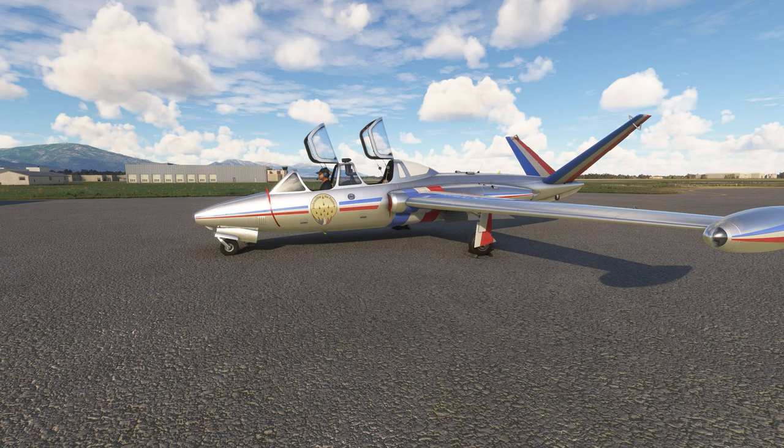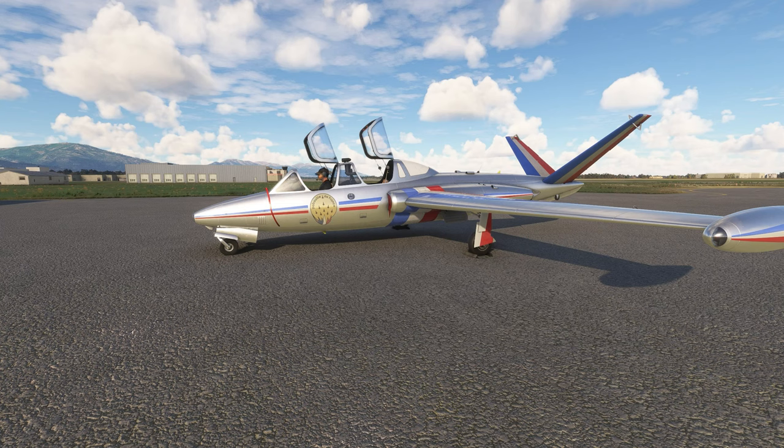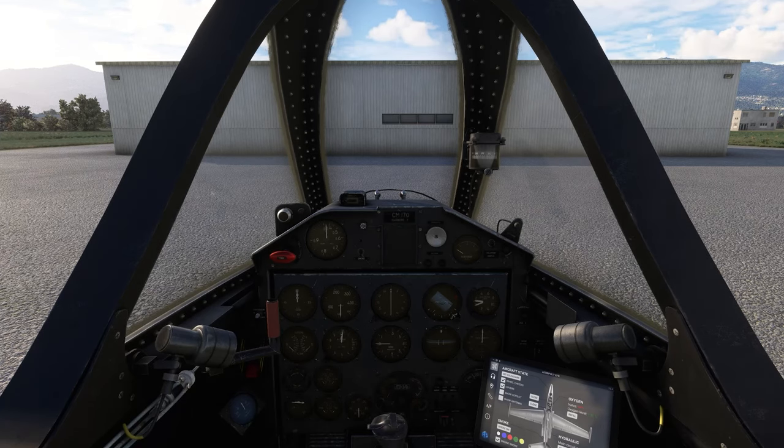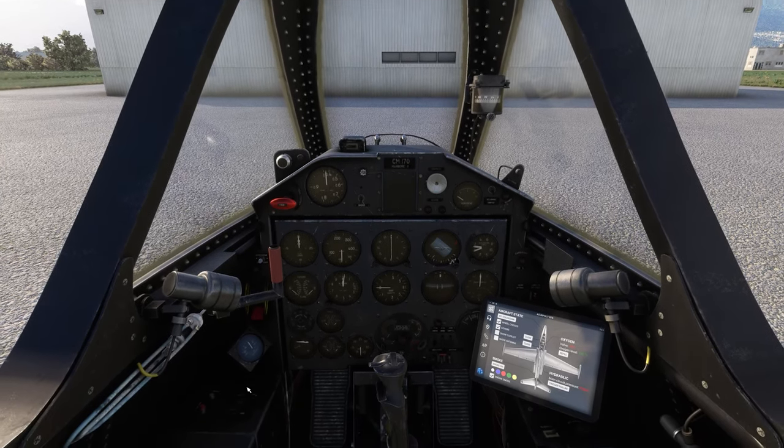I thought it fitting that we'd take a French plane, so I chose the Fouga Magister, a vintage military trainer from the 1950s — the true dawn of the age of jets. It's going to take a few minutes to get her started up. Get out, Chet. I already took your picture. You can be the trainer for this flight — sit in the back if you want, but you're not sitting up front.